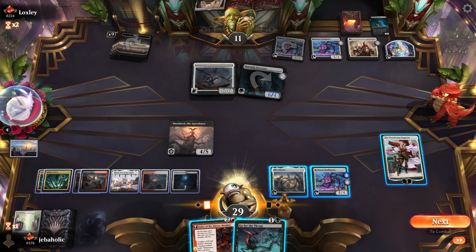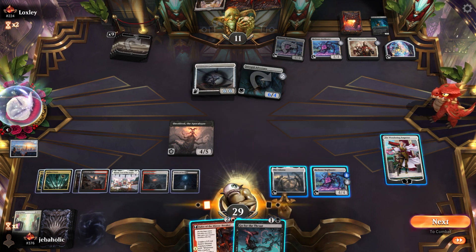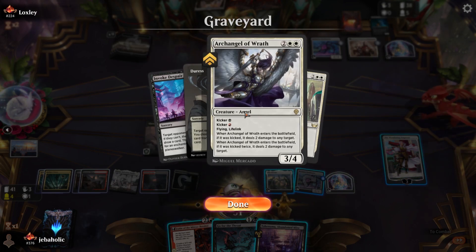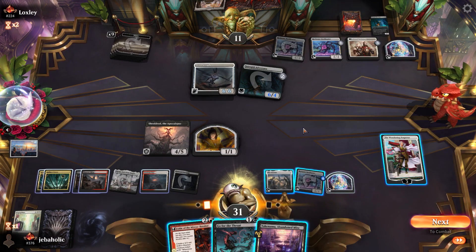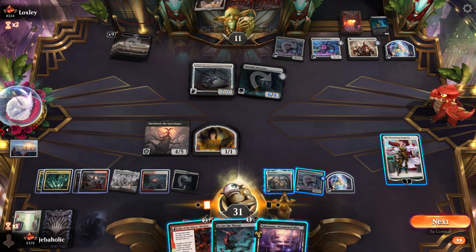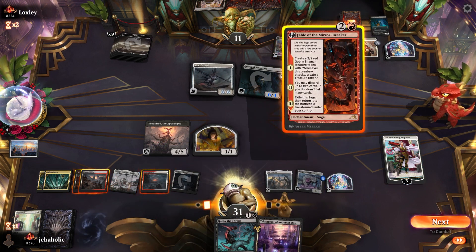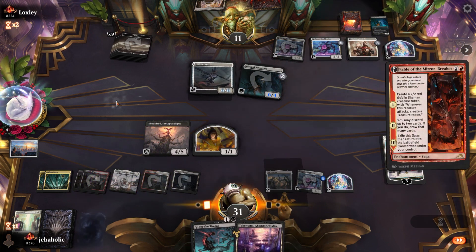That's really not too helpful right now. Let's see what we can draw. We have an Archangel — not particularly good here though. I guess we probably just play Fable so we can cycle some more cards.